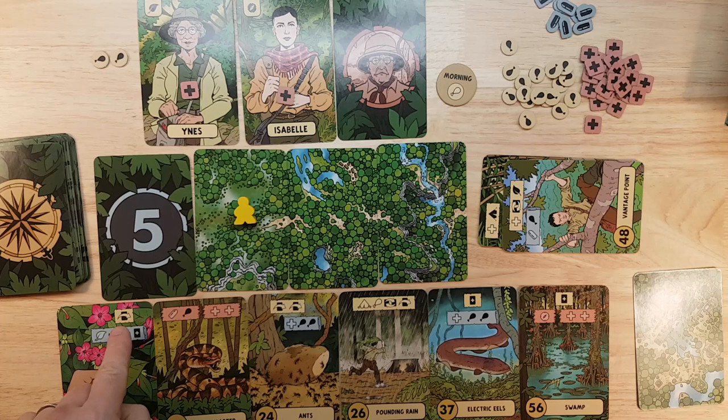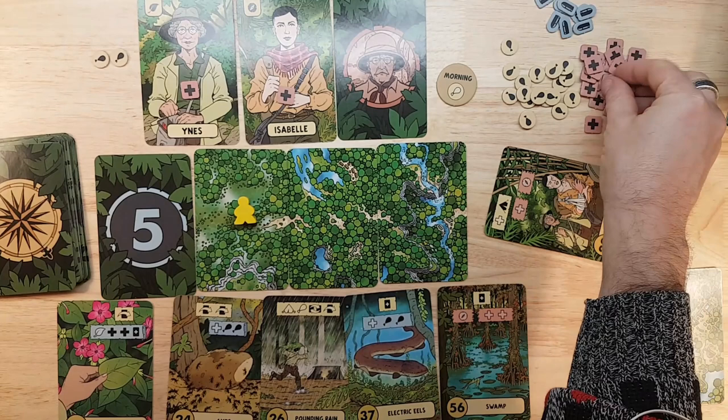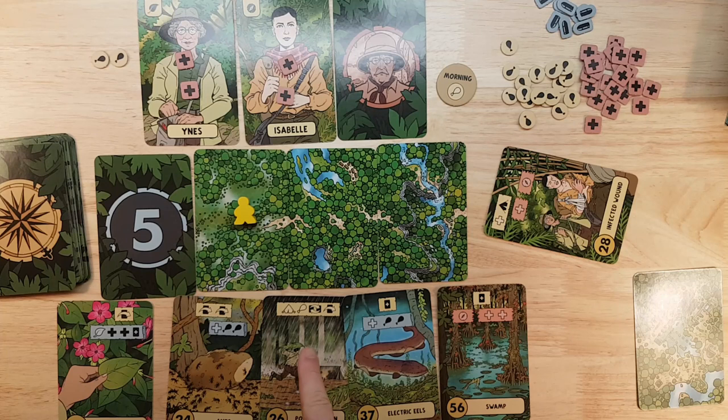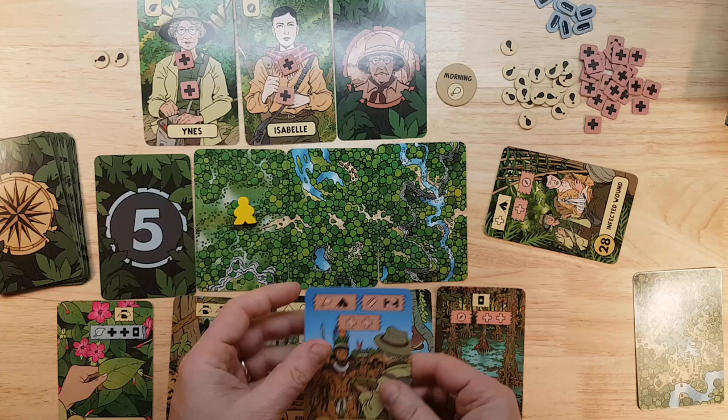So we start at the beginning — skip the next card. Optionally, we can use a leaf to heal twice, but we have to add a card blind. I think we're going to do this. We have leaf expertise right here, so I will expend this. It'll give us two health, one on each. We're using up a tent over here. I'm going to play it safe and put one on each adventurer. And then we add a card blind.